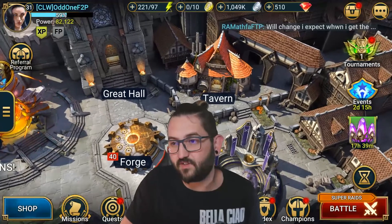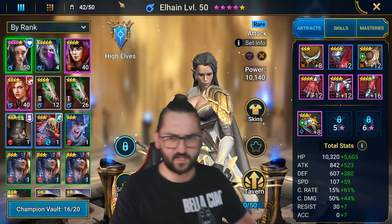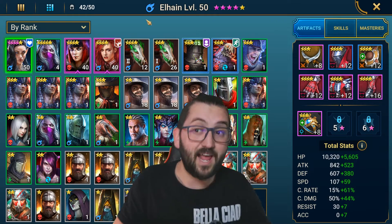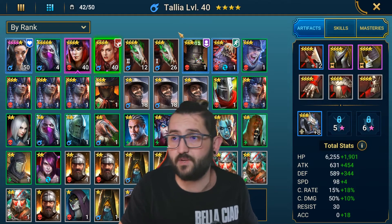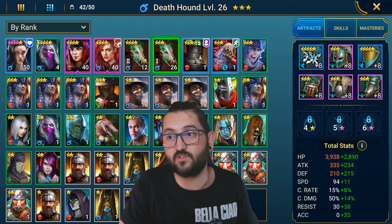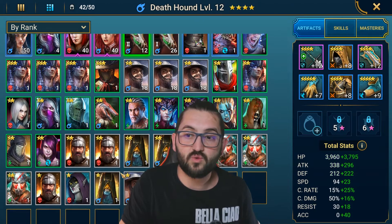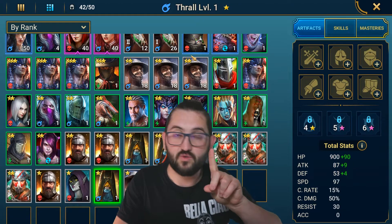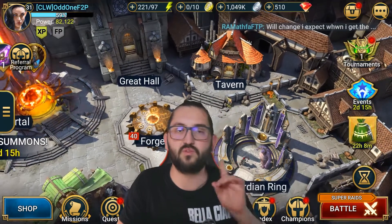What do I mean by food champions? As I explained in previous episodes, you have your core champions — in my case, Elhain, Thilesia, and Thalia — and my two Death Hounds, which are my poisoners. These are the core champions I want to level up. In order to get a one-star champion to two-star, you have to upgrade them through the tavern.